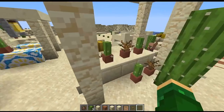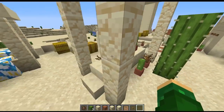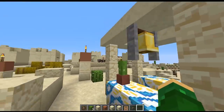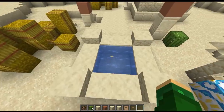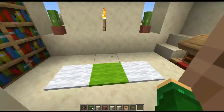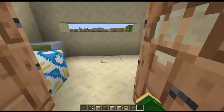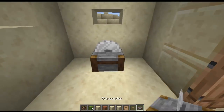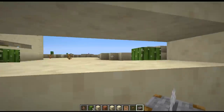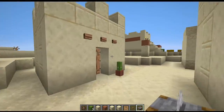They also have some stalls on the outside — one is selling cactus and dead bush inside the pots, and another has a bale in it. In the center they have their water well. I gotta say the desert-themed villages probably look the best out of all of them. Here's a library, a double-door one, and one that looks like it has a stone cutter inside. I really like the slanted little windows — the whole thing looks really nice for a village.